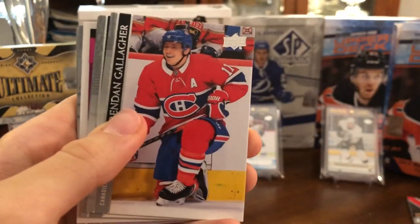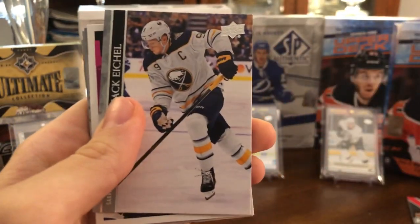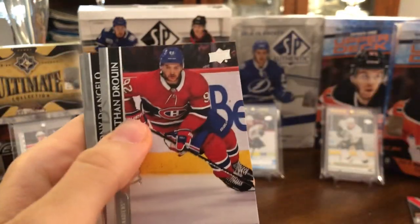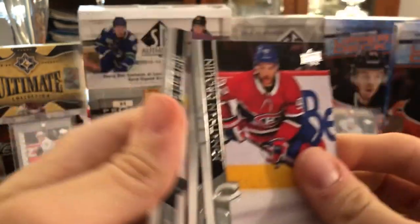Peter Mrazek — awesome pads there. Brendan Gallagher, Hampus Lindholm, Jack Eichel. And we'll take things easy here with a Ryan O'Reilly UD Portraits — plain old insert. Jonathan Drouin, Anthony DeAngelo, and Kelly Hrudey rookie.